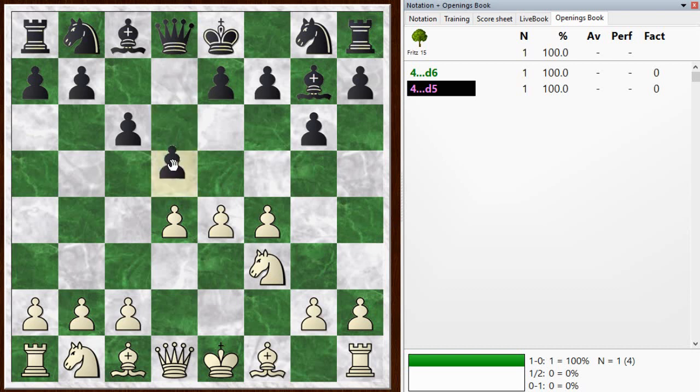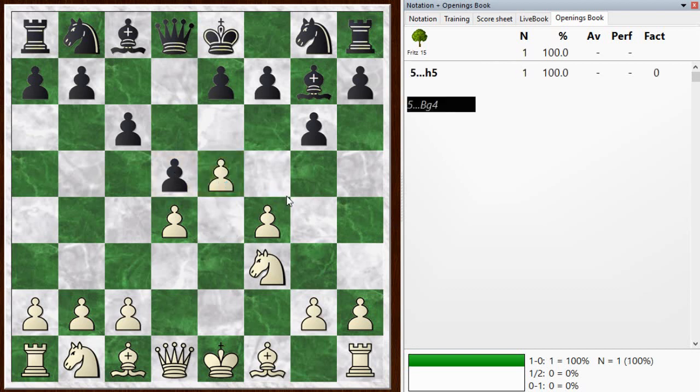He went d5 here and I just pushed on. I'm not afraid of having a big center that he can undermine, maybe pushing on with the g-pawn or c-pawn at some point. For now I just have a lot more space. The engine recommends h5 as an interesting move for black to gain space on the kingside and slow down my pawns from coming forward.